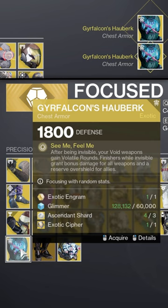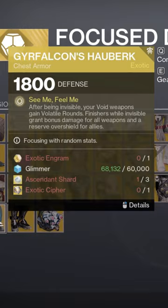Exotic Focusing. You can turn your exotic engrams into any exotic you want, but it's really expensive: 60,000 Glimmer, 3 Ascendant Shards, and an Exotic Cipher.